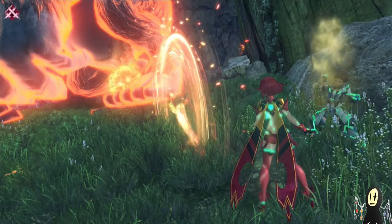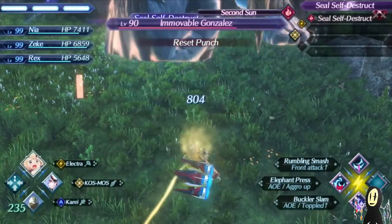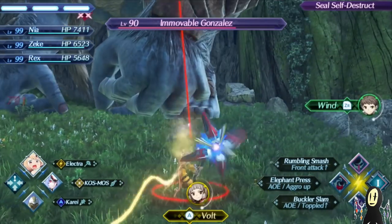The best way to make a Water Orb is usually three Waters, or two Light Element combos and then one Water Element. There are several combinations — Water's one of the easier ones to get.